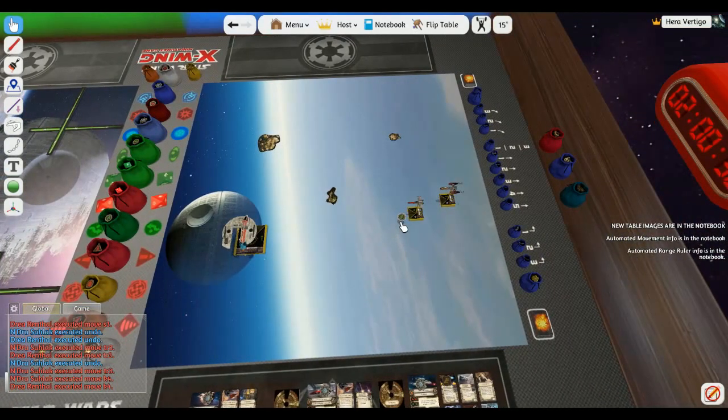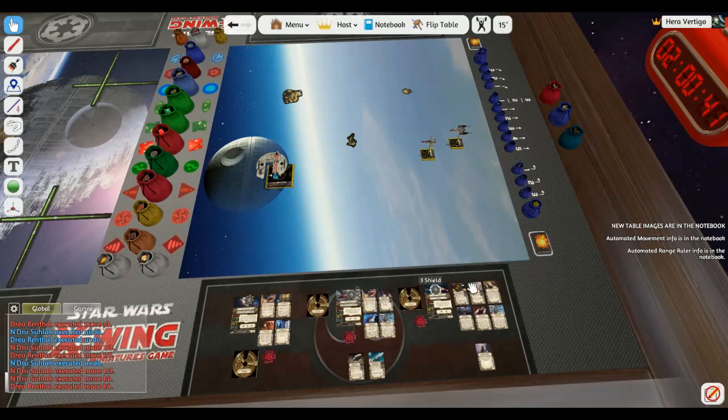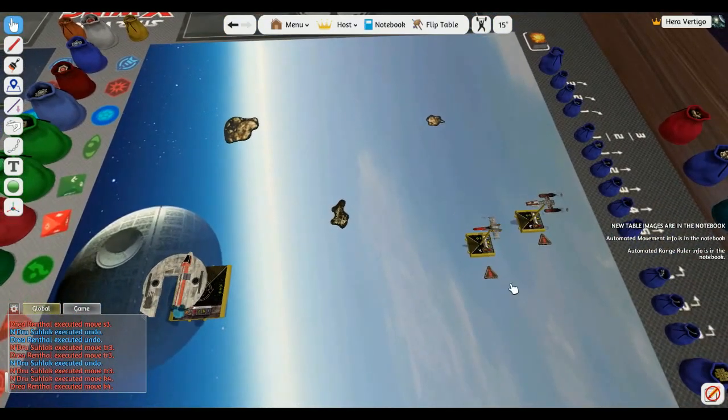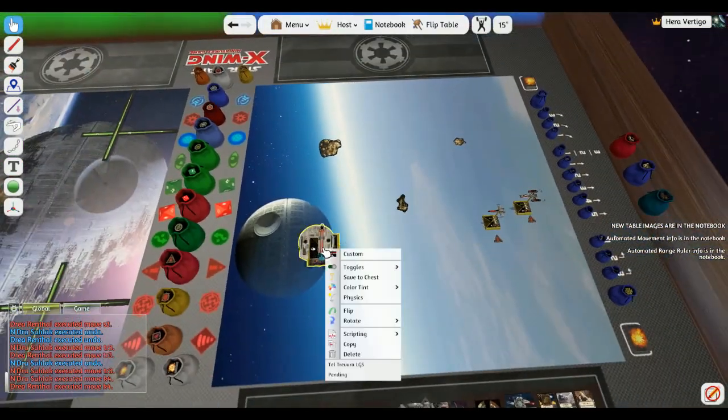Since they did K-turns, we'll give them some stress tokens. You can set up your tokens in advance or drag them out when you need them. The opponent might even help assign tokens to speed things up. The speed of two players working together always helps.